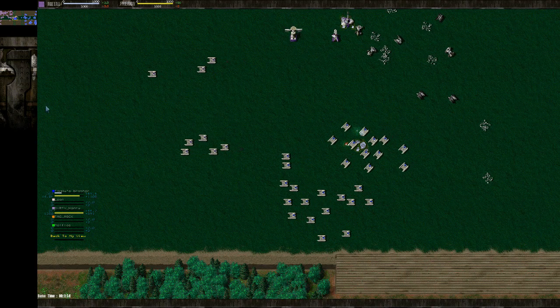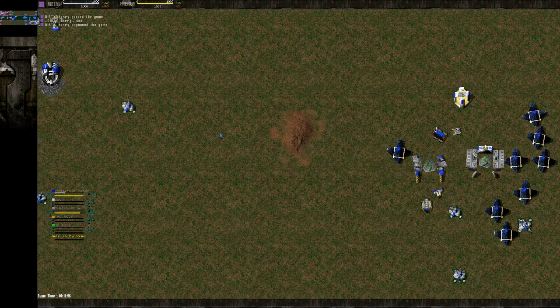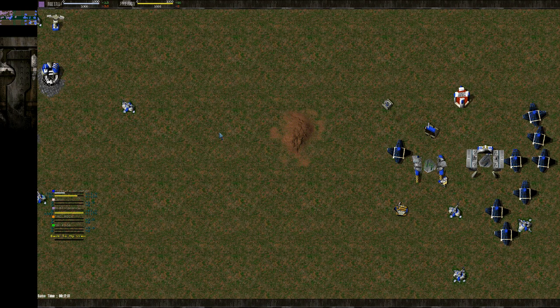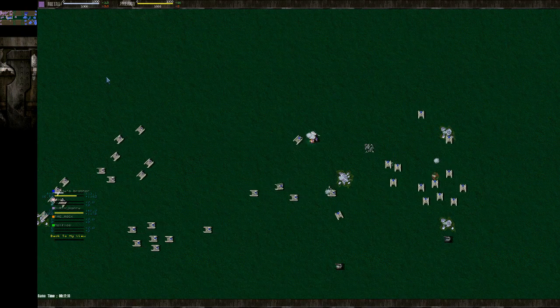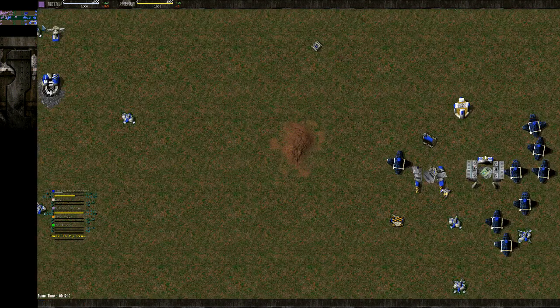I think I have T2 up already. So you've already got your T2 up. What's the first thing you do with your T2? You want to use all the metal you've got before you start getting more eco? It depends on the map and the situation, but here I'm just trying to get some early T2 units to push him and get an advantage — get an edge.